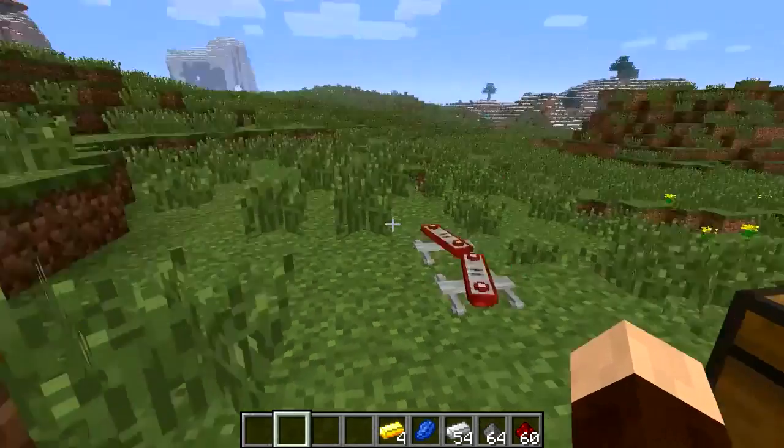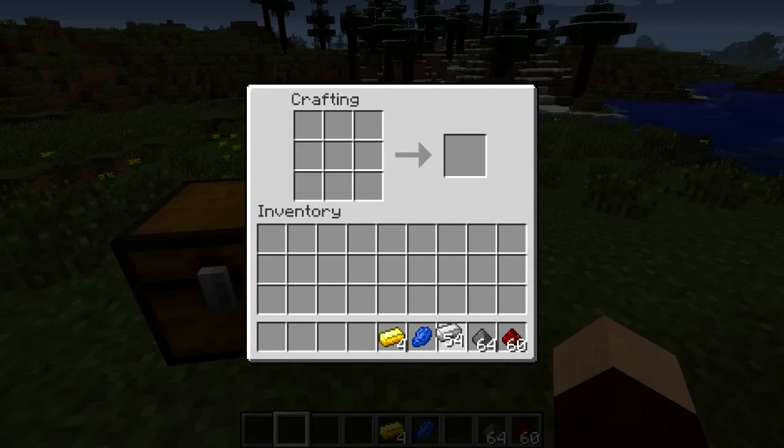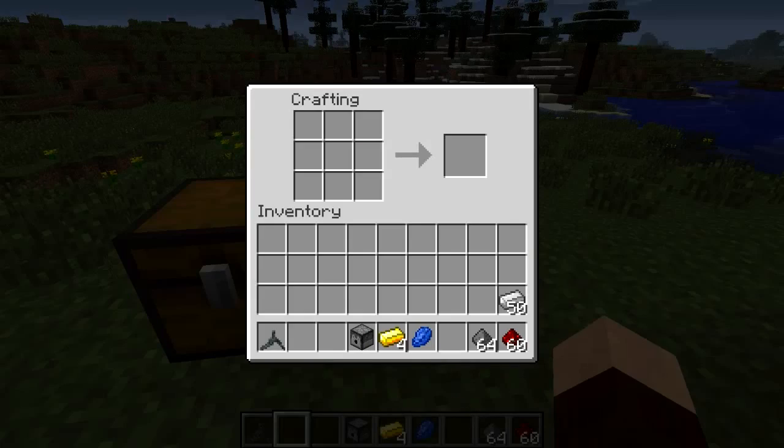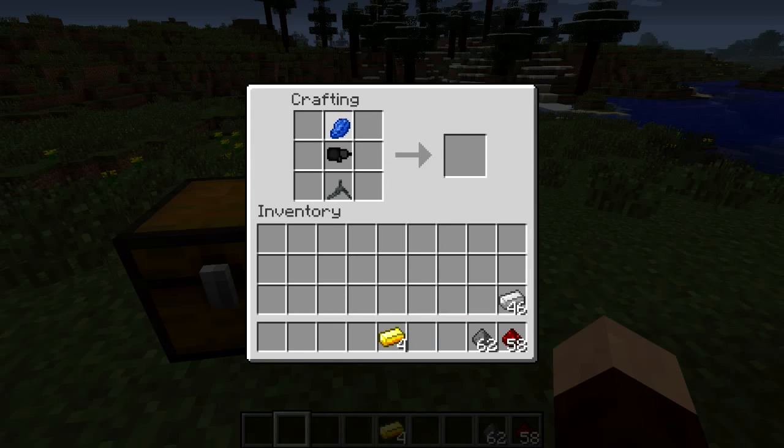Let's take a look at the sentry gun now. To make the basic parts, you need to get some iron and make a specific shape to get the sentry base. Then you need the sentry head: four iron ingots, a dispenser in the middle, redstone top and bottom, and gunpowder left and right — and that gives you the sentry head. Then put the base, the head, and the colour you want at the top, which gives you a TF2 sentry.